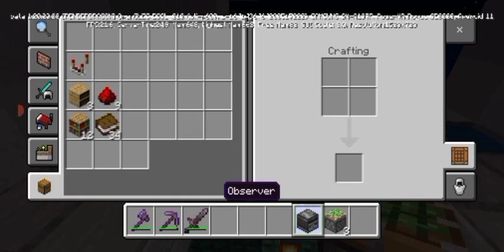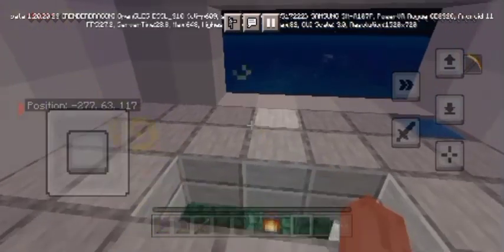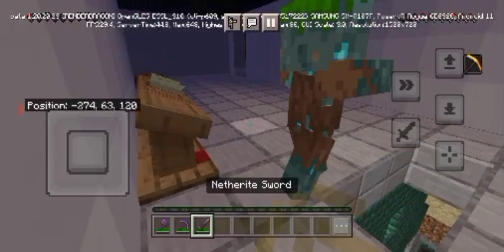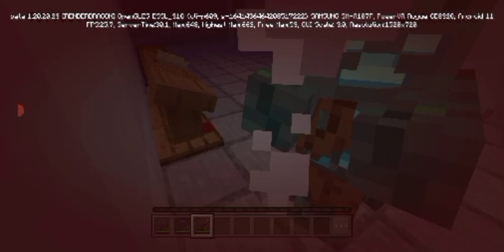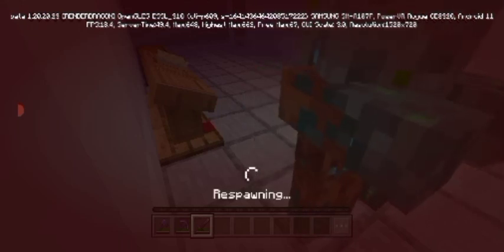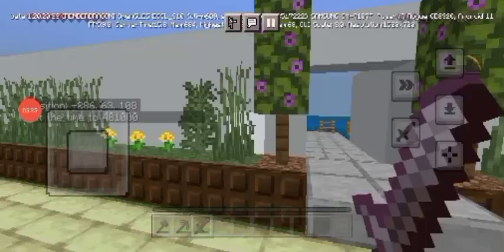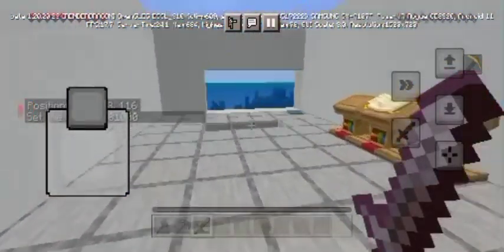Okay let's go to make it. Oh shoot, what happened — I died! No problem, let's go back. I can set the time to day. That's the secret door. Okay, first we need sticky pistons, not normal pistons, and we need the comparator and observer.